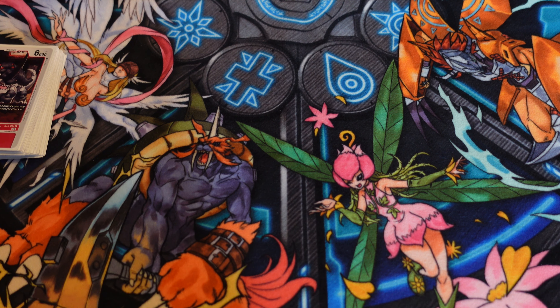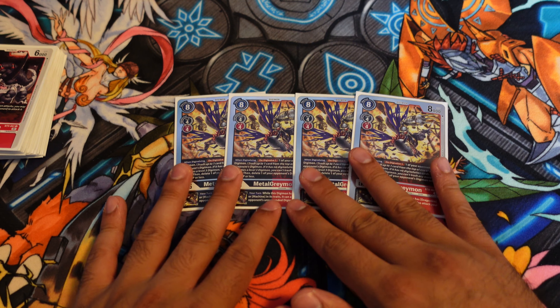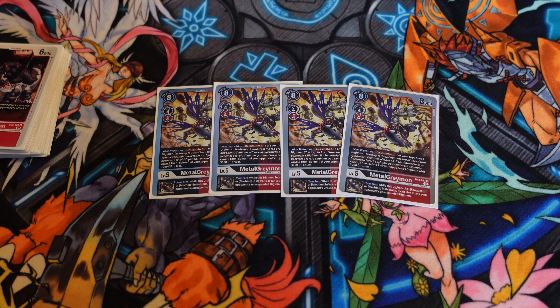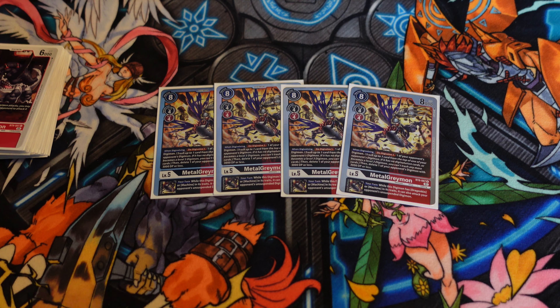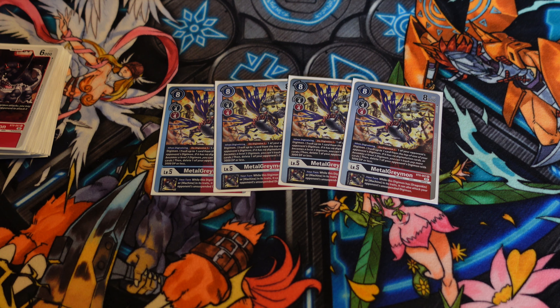For the level 5s, we are playing four copies of Metal Greymon. I still think this is pretty much the best level 5 in the deck — two really powerful effects: digivolving something and then deleting something with 3000 or lower. But the real reason we play him is for the inherited effect: as long as the Digimon has Dragon King or Machine in its traits, you can attack unsuspended Digimon, which is just so oppressive. With D-Reaper recently winning a big tournament, being able to attack into Mother D-Reaper is pretty much a win condition against that deck. It also lets you swing into opponent's Alpha Mon stacks that have a Door of Greymon underneath them.